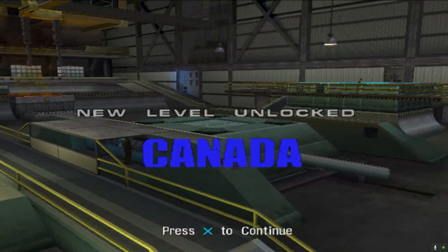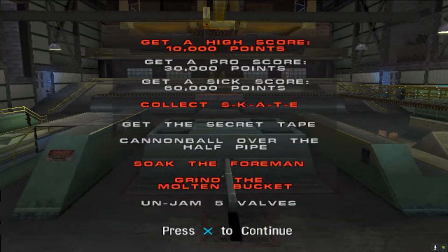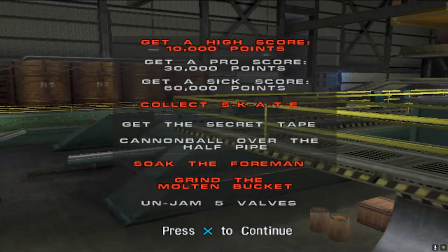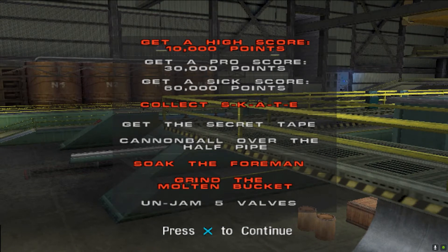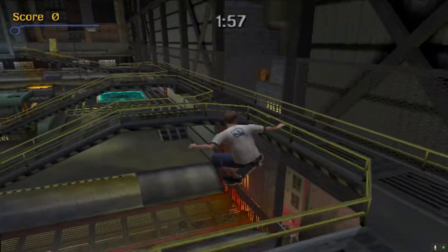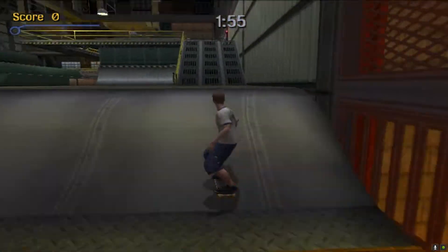What else have we got left here? 30,000 points, collect the secret tape, cannibal with a half pipe, unjam 5 valves. We're going to go for the unjam 5 valves, get 30,000 points, and try and get that secret tape. Don't miss that valve as well.